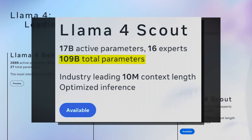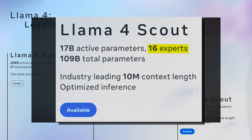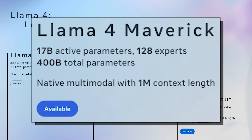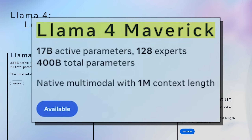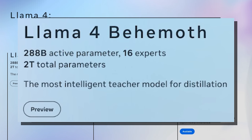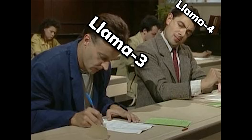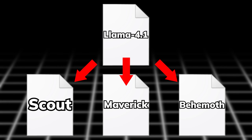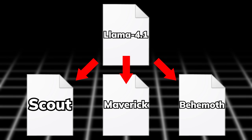This time, Meta whipped out a 109 billion parameter mixture-of-experts model with 17 billion active parameters and 16 experts called Llama 4 Scout; a 400 billion parameter MoE model also with 17 billion active parameters but 128 experts called Llama 4 Maverick; and a 2 trillion parameter MoE model with 288 billion active parameters and 16 experts called Llama 4 Behemoth, which is still in training and not yet released. Their procedure seems similar to Llama 3, so my guess is when Behemoth is done it'll be released under Llama 4.1, along with updates for Scout and Maverick, which are also distilled models from Behemoth.